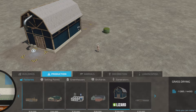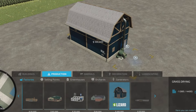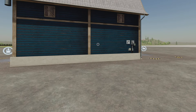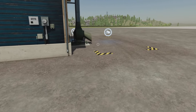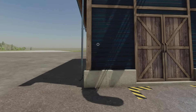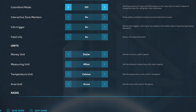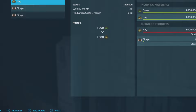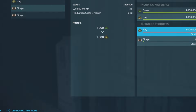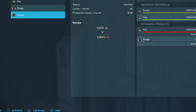So hay and grass go in, and hay and silage come out — we'll explain that in a moment. Input here is loose and bales; output will be here. Let's get the help window on. Here is our production chain. I've already put hay and grass in there so the hay is maxed out, but the recipe is all the same: 48 cycles a month, a thousand in and a thousand out.